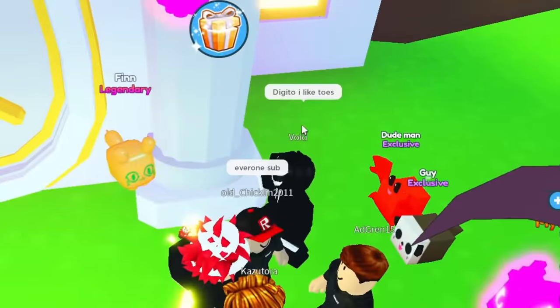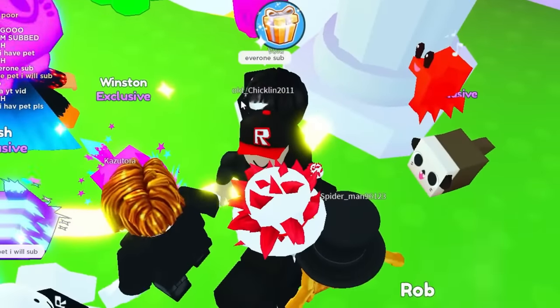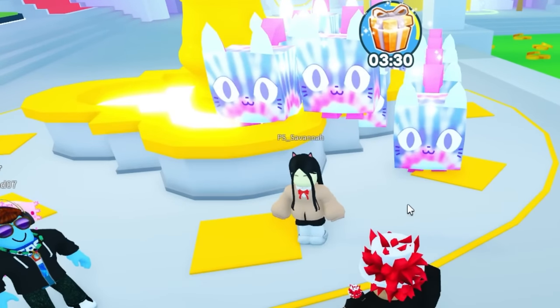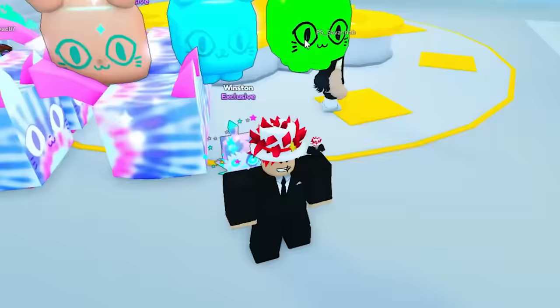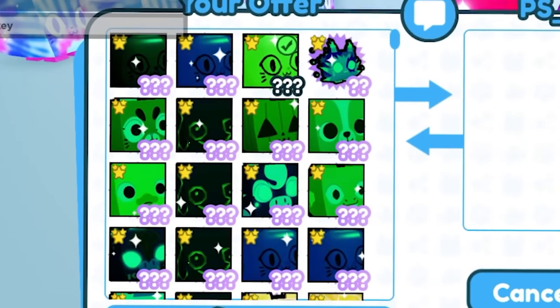Who wanted to trade me? What the — Yo, what did that person say? Everyone sub? Guys, do what old chicklin 2011 said — everyone subscribe right now! Oh look at this person right here — she has Savannah. Look at all the pets she has, she's kind of rich. Let's go trade her real quick. She accepted! We're gonna put up this pet — come on, offer for this pet, please! 39 exist now — two more just got hatched while we're just recording.